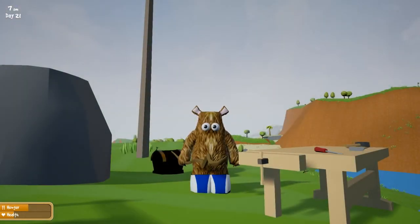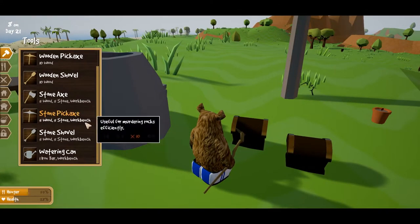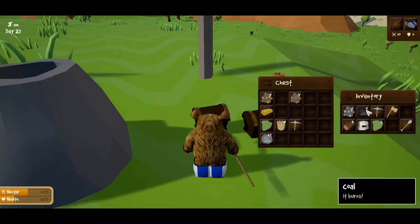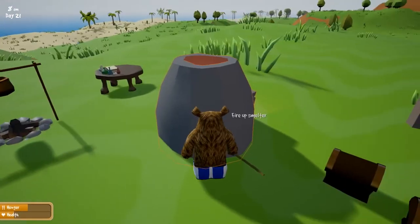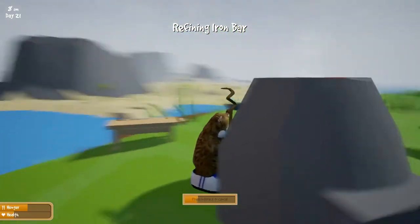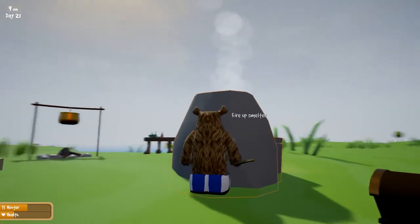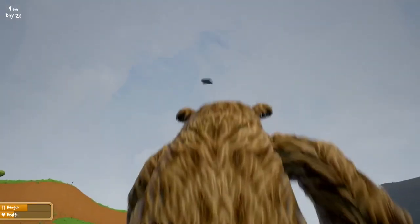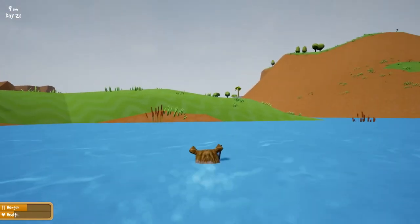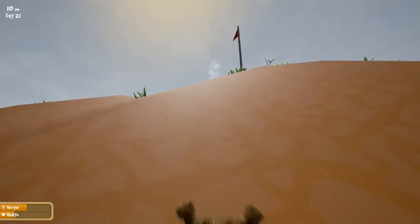We've got ourselves a new task — I'm going to make a watering can, because that plant pot is doing bugger all at the moment. The watering can requires one bloody iron bar, so I'm going to have to spend all my iron on this. Let's use the smelter and make ourselves some iron. Just check out the local landscape just in case. There it is! I really need to step away from the smelter instead of doing that every time.